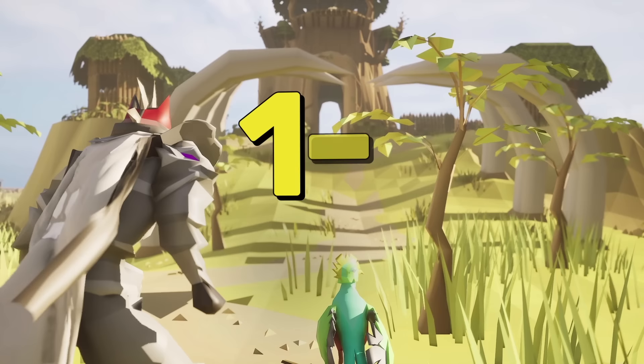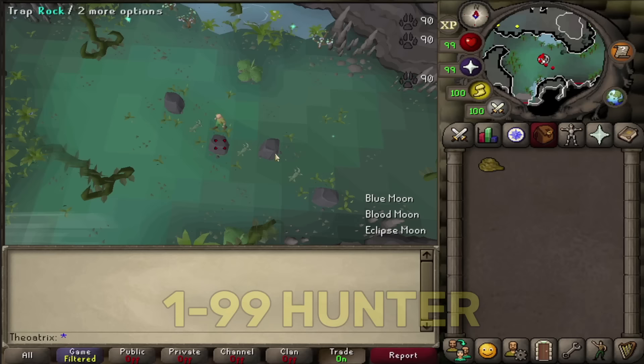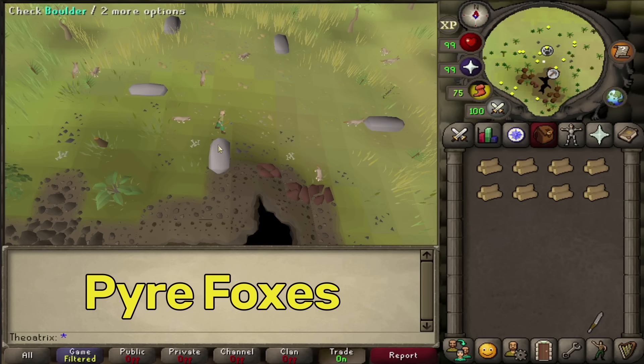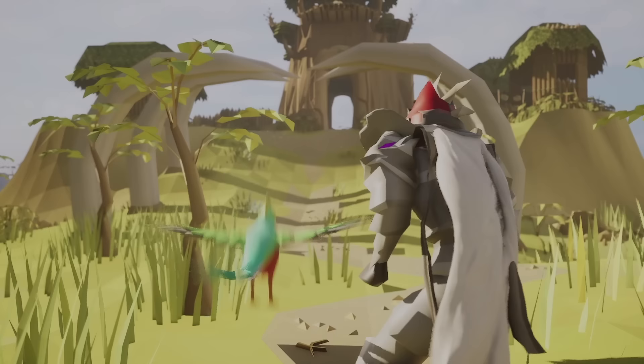What's going on guys, my name's Theo Atrix and welcome to my updated level 1 to 99 Hunter Guide. With the addition of Valamore to Old School, Jagex introduced the Hunter Guild and 7 new Hunter animals. The fastest pathway to level 99 has slightly changed, where Moss Lizards are now the fastest experience from level 20 to 29, and Ember-Tailed Jerboa are now the fastest between 39 and 43. Jagex also introduced a somewhat AFK hunter method for level 51 hunters, and the new Tetsu Salamanders are great experience at higher levels.